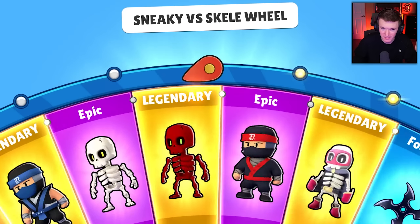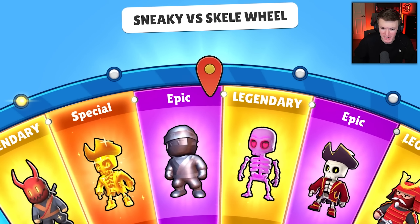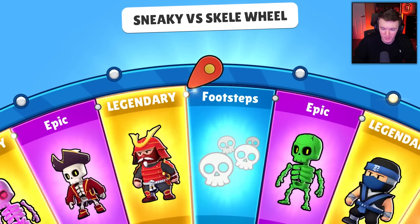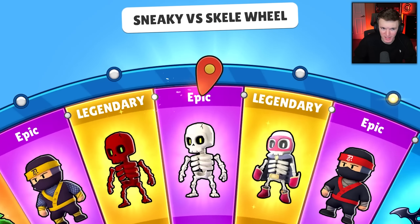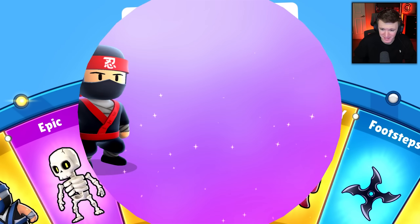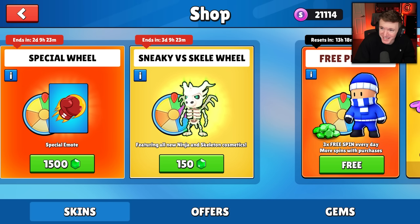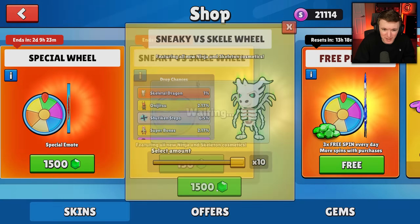There's a ninja. Ninja versus skeletons — who will win? I should have done like a tally. Ninjas. Come on, give me the super skelly. Another ninja, great. So the only thing that wasn't a duplicate was the footsteps. I'll take it I guess. I got 6,000 more gems, here we go.